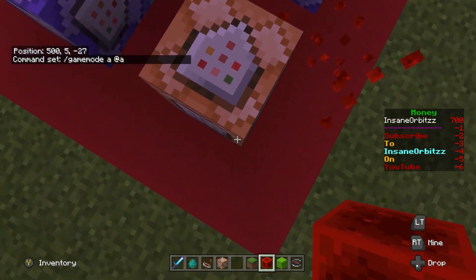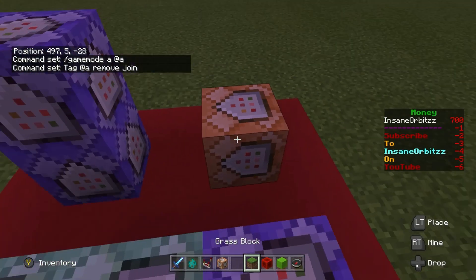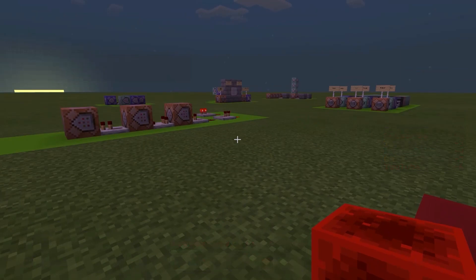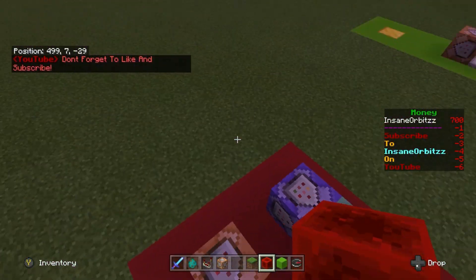Then there's an impulse, unconditional reset command, and it's just tag at all remove join. So if you want to reset the server to make everyone who joins get that message again, you just place a redstone block next to this and it triggers it again. That's how I've been resetting it to show you what it does.